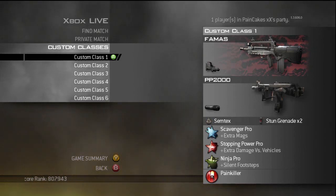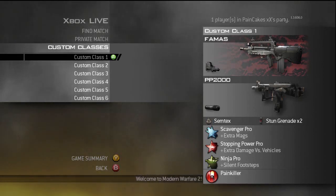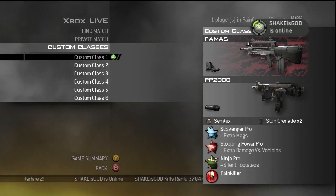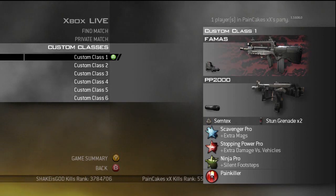Finally, Painkiller. I think Painkiller is overpowered — probably the most overpowered perk in any Call of Duty game, bar none. Any perk that gives you a 300% health boost and makes you practically invulnerable is overpowered in my mind, but I won't rant too much about that.